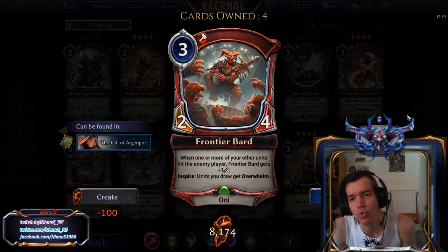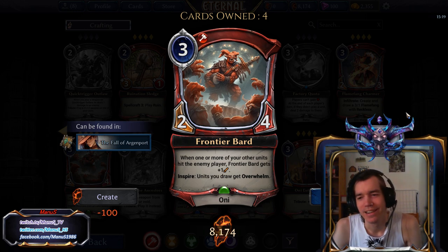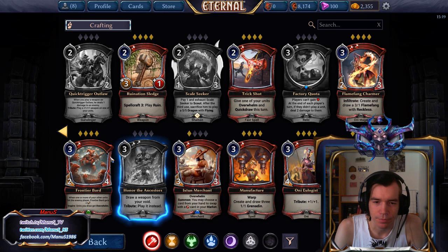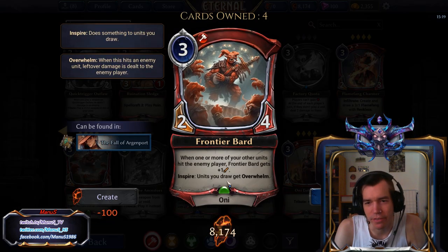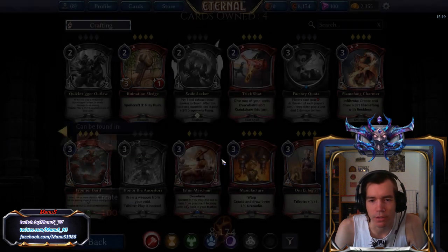You basically have to play the great Shogu to make the Oni synergy matter, which is not too likely — but there are a lot of Onis now, so maybe there is a good great Shogu deck. In Limited, this is even better. The stats are just more impactful in limited. Great 3-drop for limited.